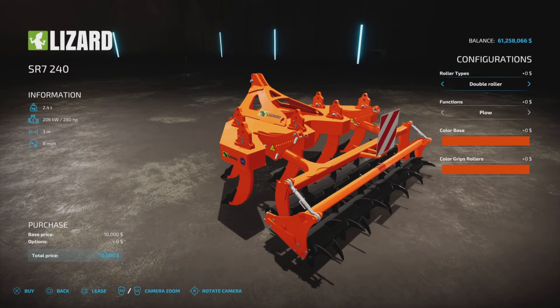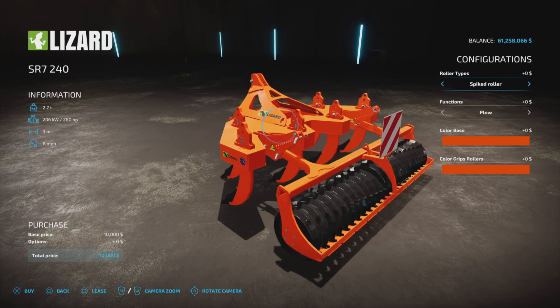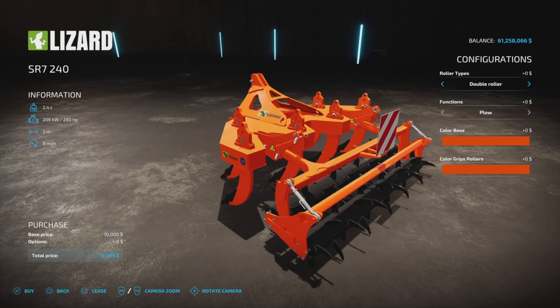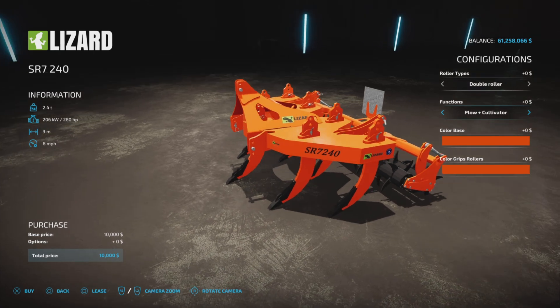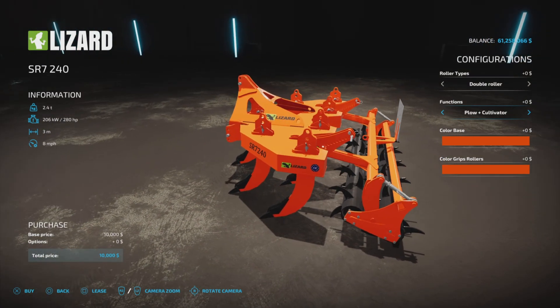We have roller types, which is purely a visual thing and doesn't cost any money, so pick whichever one you like. I have the double roller one, but you can go with whatever. Here is where the added functions come in — it has a plow function, or plow and cultivator. We have one of each, and we'll show you how that all works.